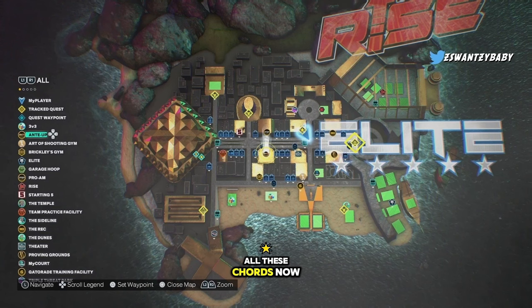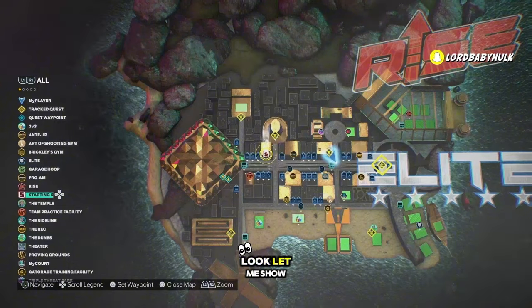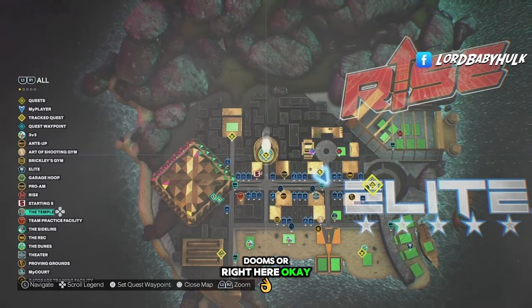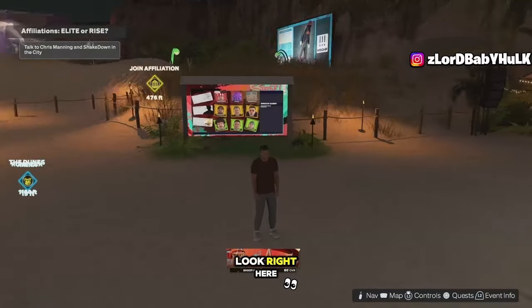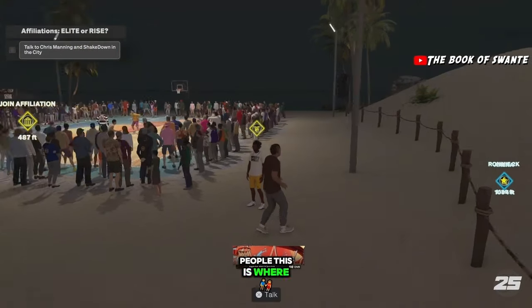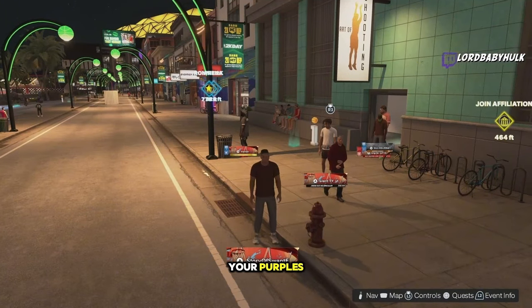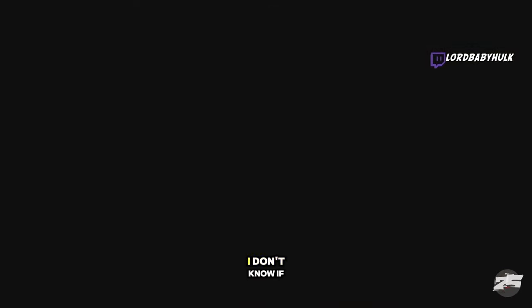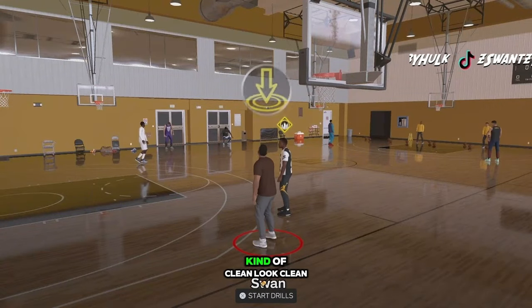You can get your hot zones through MyCareer on the lowest difficulty, or I'll show you the other way. Go to the Gatorade Gym — the Art of Shooting Gym — that's where you want to go to get your purples. Get your red hot zones first, then go to the gym. Look, it's clean in there. Make sure you learn your shot before you attempt the gym. Gatorade drills fill up fast, so let me know in the comments if you can close the app if you're starting to miss — I'll let everyone know.